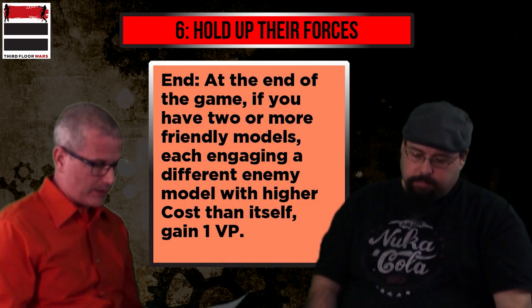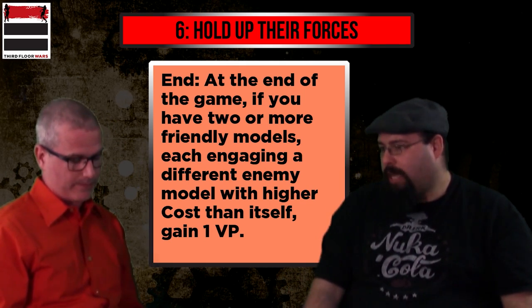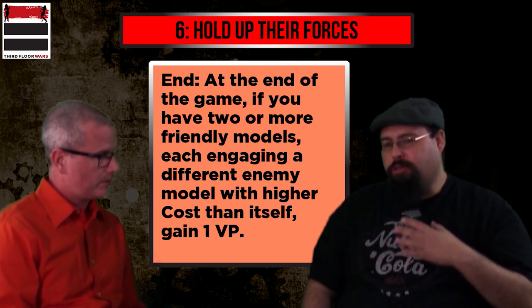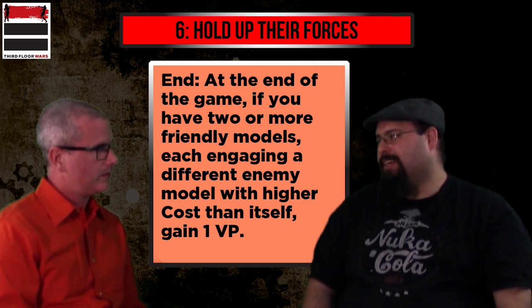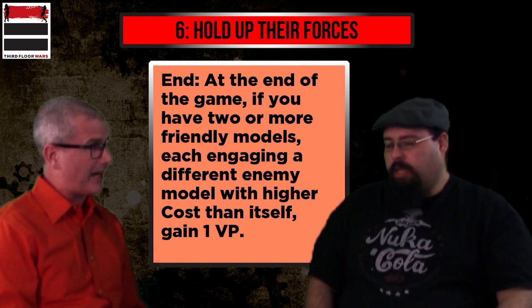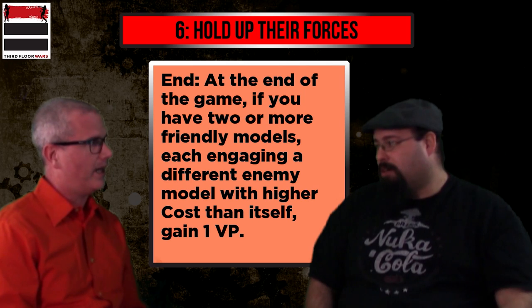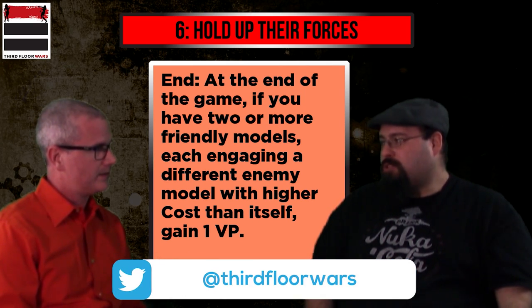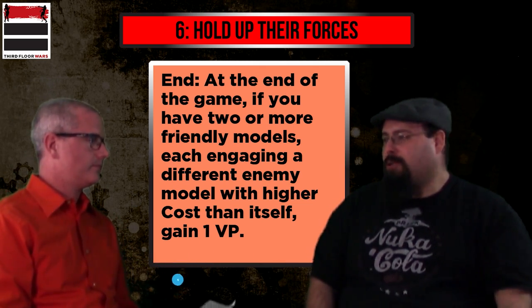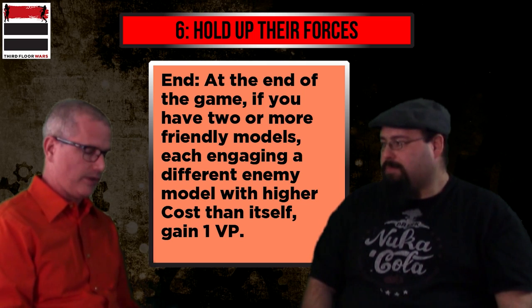The end condition is the same — two friendly models each engaged with a different higher-cost enemy — so you have to do it twice. Once you reveal it, your opponent will make sure it doesn't happen again, and now you're running out of models. The 7 soul stone sweet spot really hurts here, because your 7-stone model against their 7-stone model doesn't count — it has to be strictly greater. Going against something higher is dangerous but necessary. The scheme rewards good positioning and careful target selection.